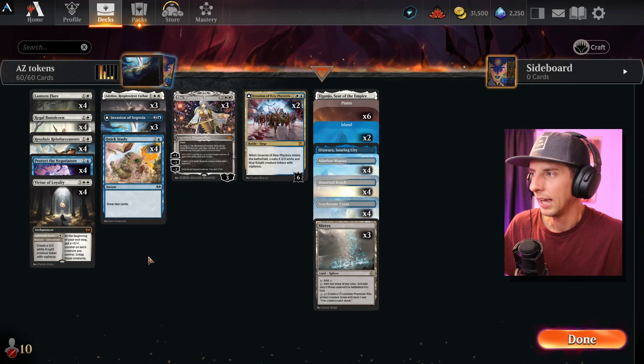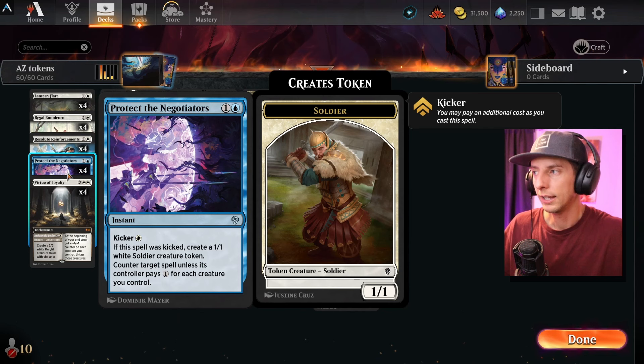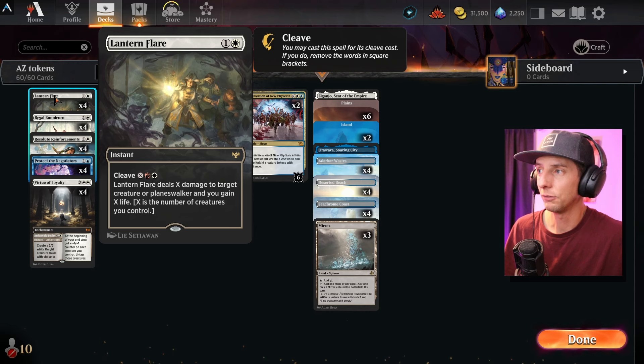From there you can protect your board with things like Protect the Negotiators — you can counter anything your opponent wants to do because you've got that convoke mana available. You can pay three mana, create another soldier, counter their spell — typically a sweeper — and then flash in things like Resolute Reinforcements, the Virtue, or draw some cards. We also have Wandering Emperor to remove things, as well as Lantern Flare.